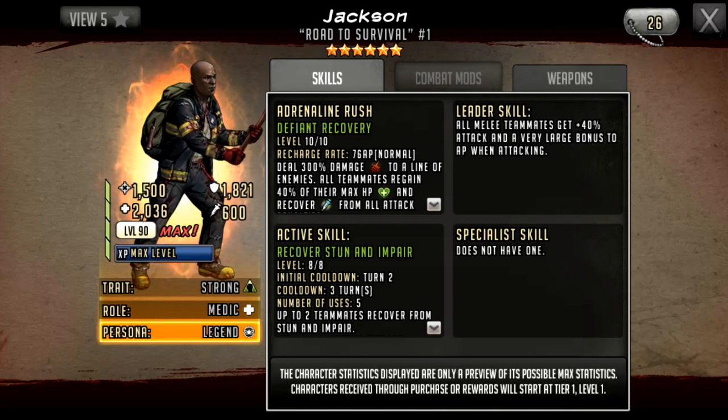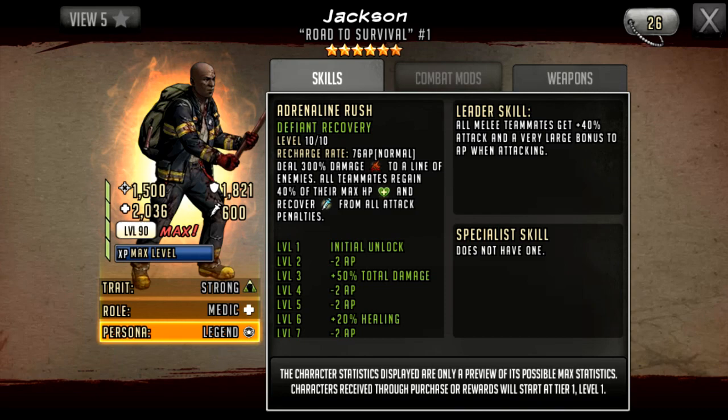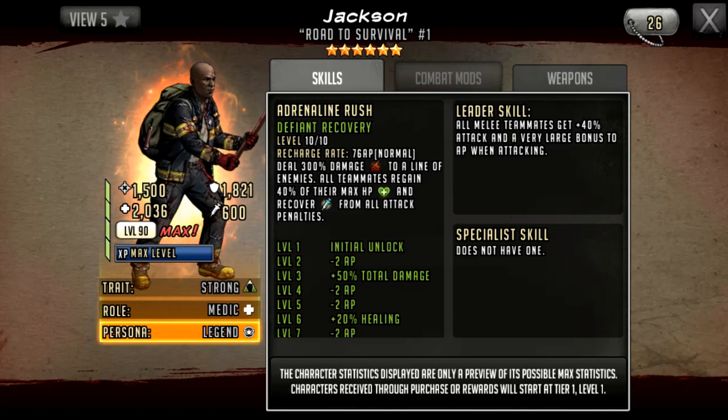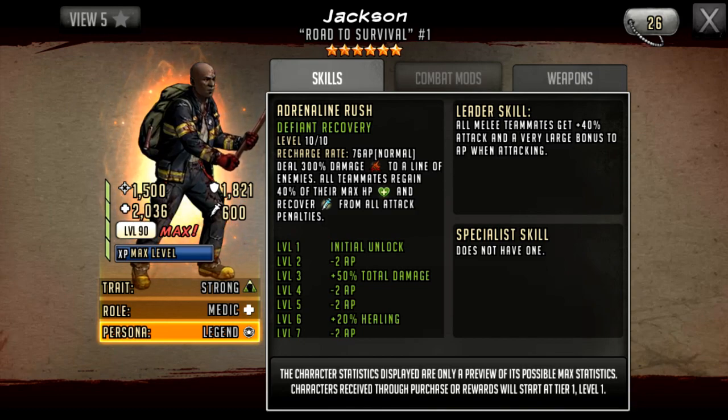He is a strong-trait character and is still defined as a medic. His adrenaline rush is called Defiant Recovery with a 76 AP cost, which is good — not stupidly high like 85. It deals 300 damage to a line of enemies, so now he's doing damage which he wasn't doing before. However, he has an extremely low attack stat for that damage, so it won't hit very hard. It's funny because he has the same percentage damage as Sawyer, who is a damage dealer — it doesn't make any sense.